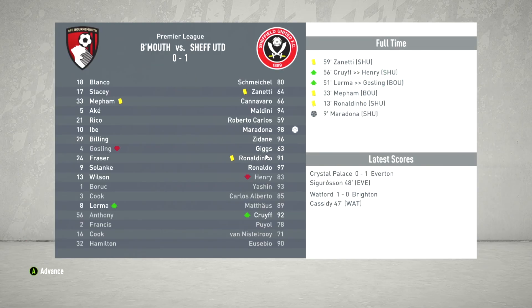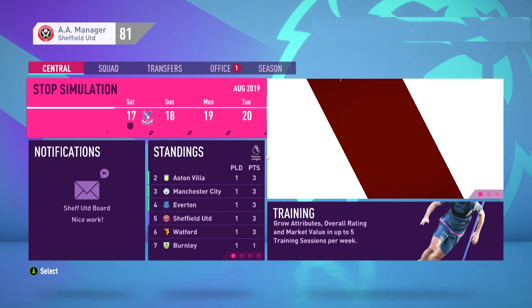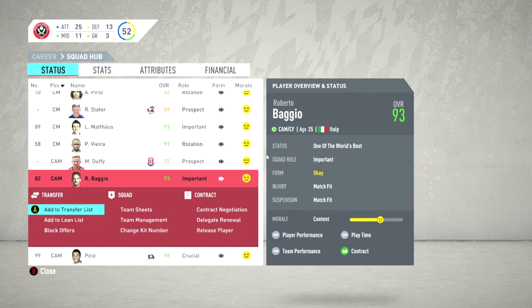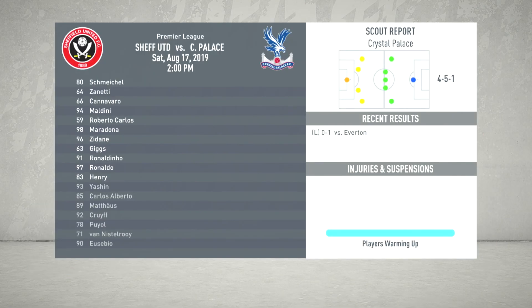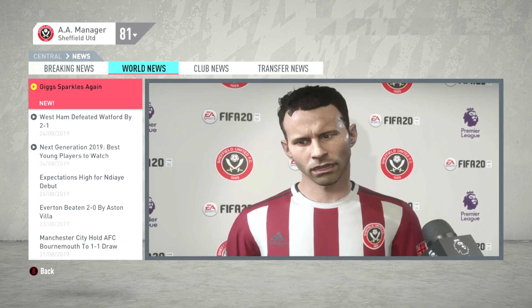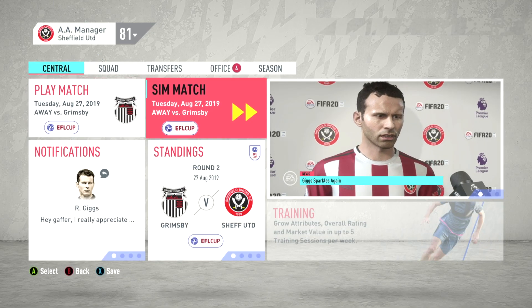Simming the first game against Bournemouth - nine minutes in, Maradona has already scored. It finishes 1-nil. Second game against Crystal Palace: a 2-nil victory, Ronaldinho and Henry score, but Maldini picks up a red card. Third game of the season, a 4-1 victory against Leicester - Maradona gets two goals, Ronaldinho one, Blanc with a goal as well. It's so cool to see them doing post-match interviews with the real faces. No one has come in with any transfer offers though.